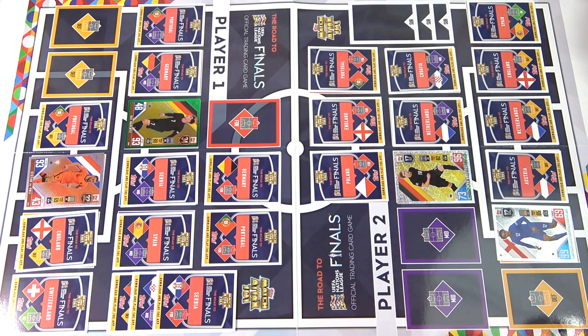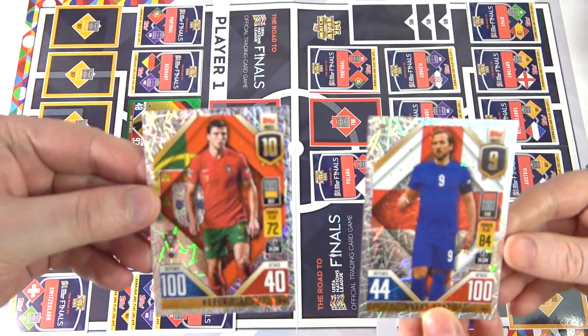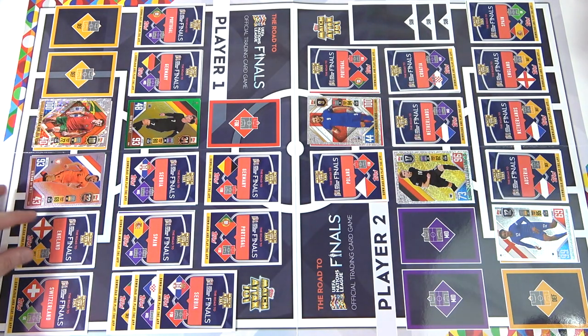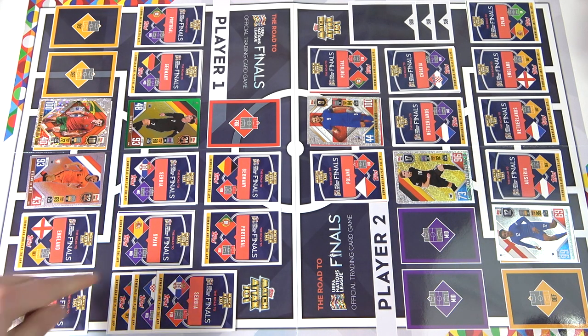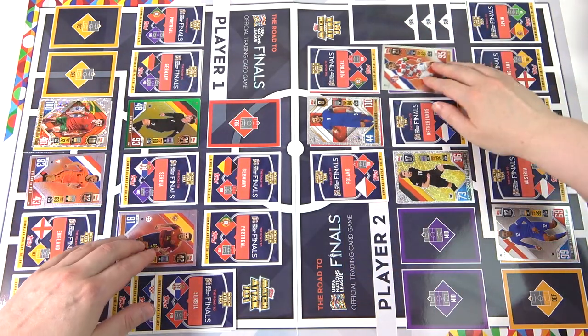I'm going to attack with my England forward. I'll defend with my Portuguese defender. What happens there? There's nothing — do we go for the power play? Power play — yes! It is the power play, so that's three nil. I've lost now then. I'm going to attack with my Croatian midfielder. I'll defend with my Spanish midfielder. Ninety-five versus ninety-one. Four nil.